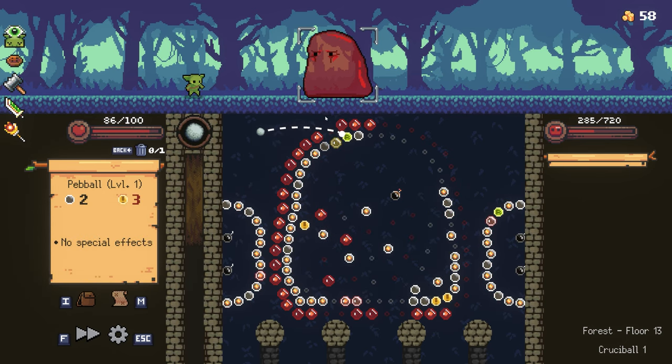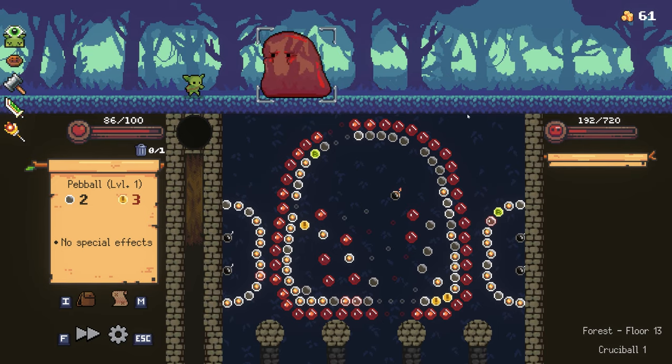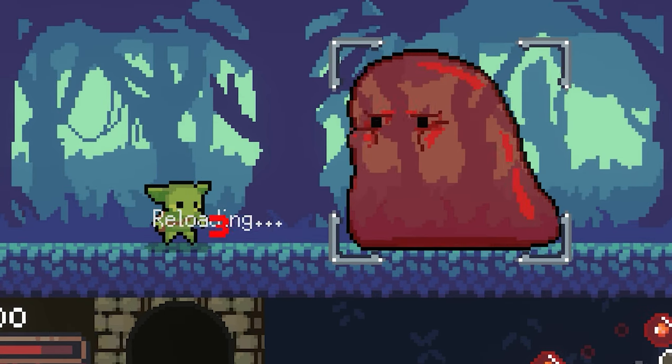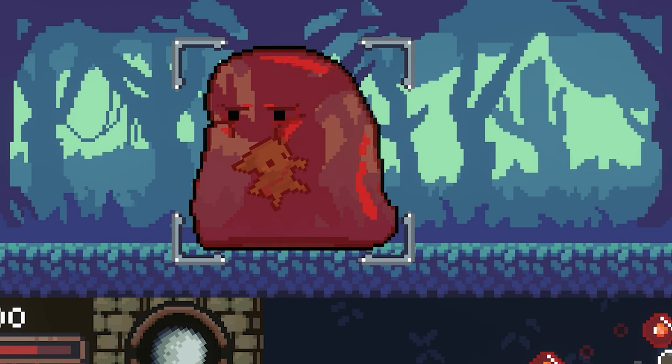Let's get a last shot before we reload. There we go — can we hit that? Nope, that's okay. 40 damage. The boss has 192 health left. We reloaded — we are now getting hit by the bad guy.